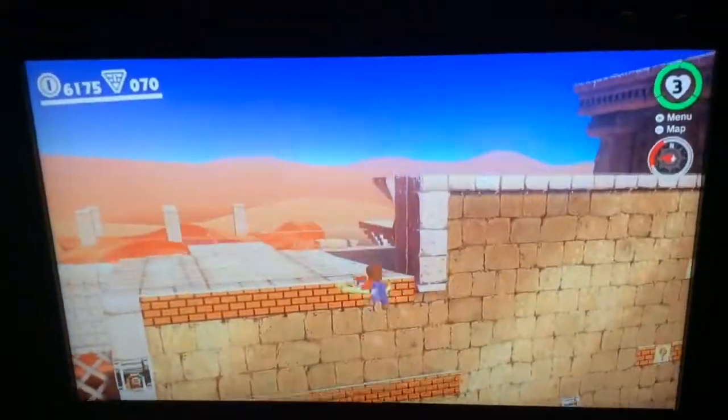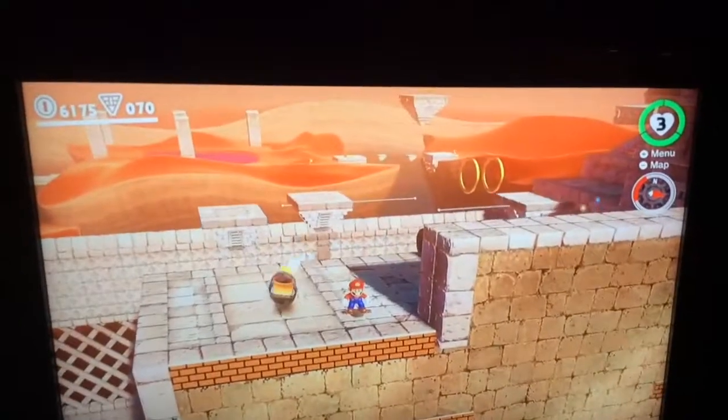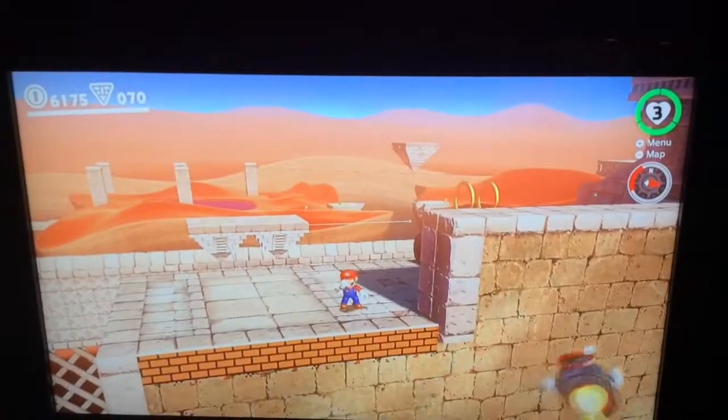Simply triple jump, wall jump, and then throw your hat and dive forward. Now, that's the easy one. I'm gonna show you how to do the real one.